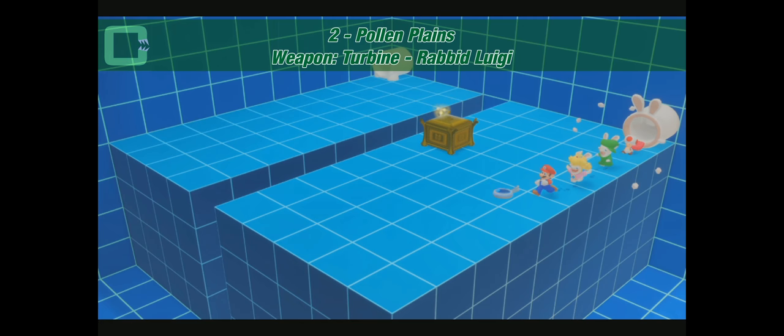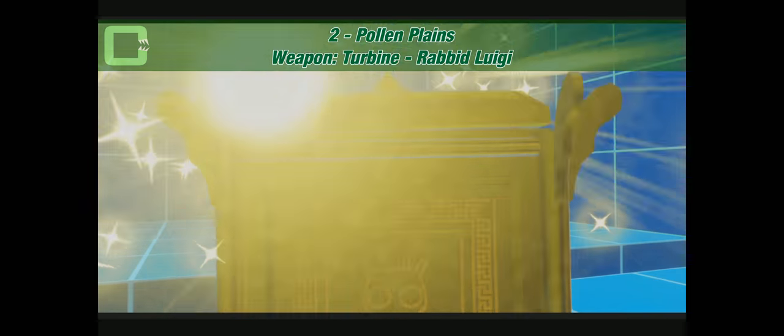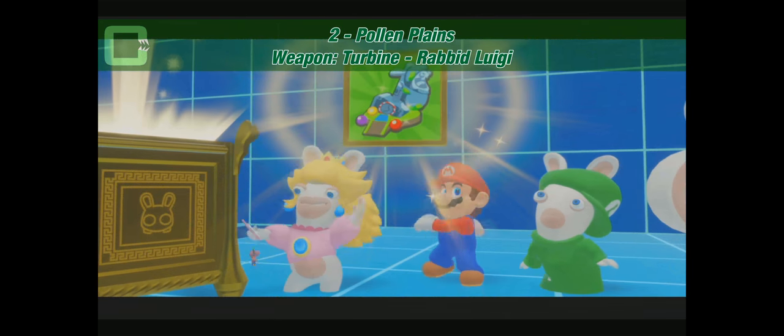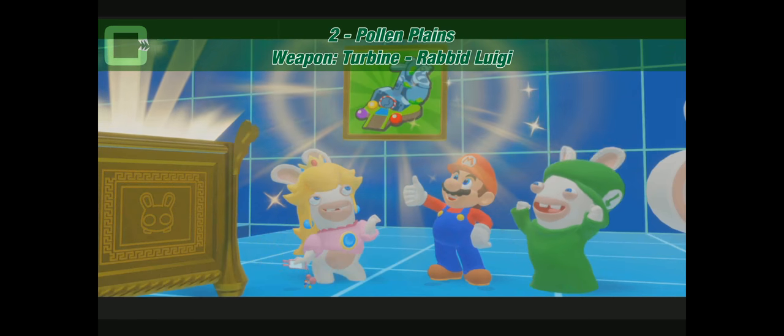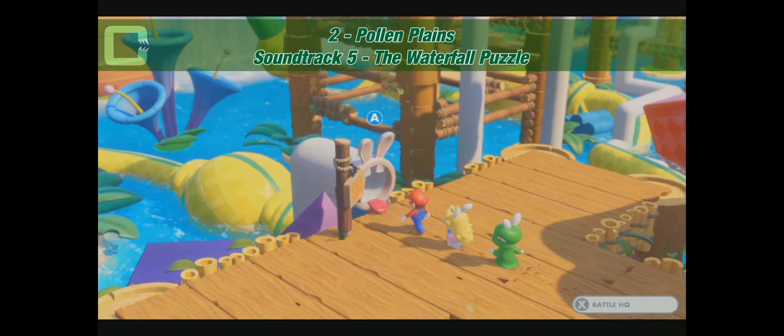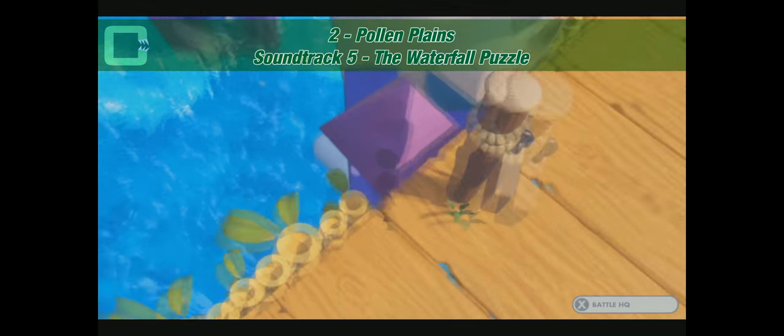Out of the mouth, pick up the chest. We have the weapon — Turbine for Rabbit Luigi. Primary again. That's useful. We continue the story path down the mouth.